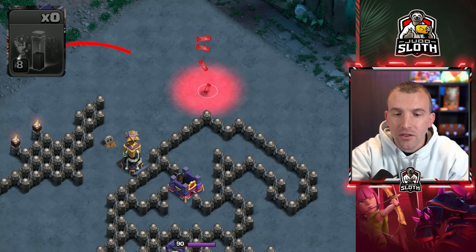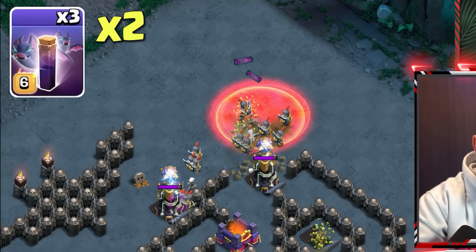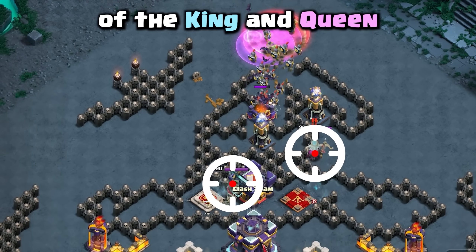Once it's expired, place all five skeleton spells at the north of the base, followed by one wall break and two bat spells. They will move into the base, take out the Tesla, and attract the fire of the King and Queen.